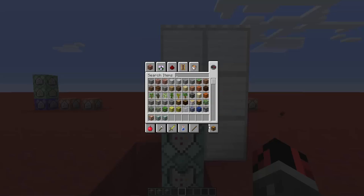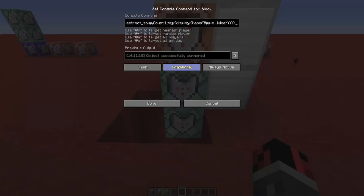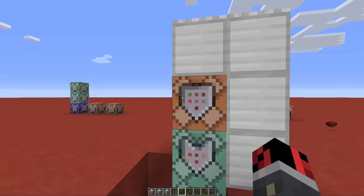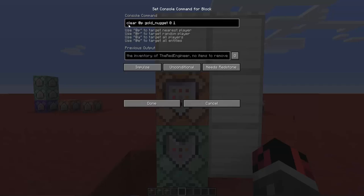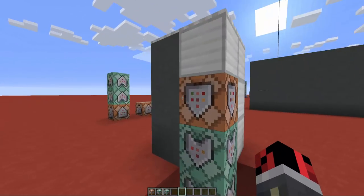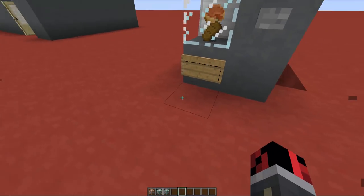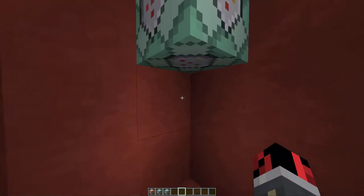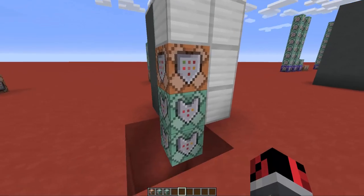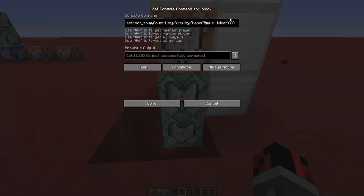The first command block has a clear command — it takes off one of our gold nuggets. If you change that number to three, for example, it will take three gold nuggets, and so on. The next two command blocks are set to conditional, meaning they will only run if the previous command block successfully executed. So if the first command block clears the gold nugget, the next ones will work; if the vending machine doesn't take a coin, the next two commands will not run. The second command summons a beetroot soup at this exact block, and I've renamed it 'apple juice' so it looks like the machine gave you an apple juice.